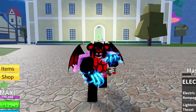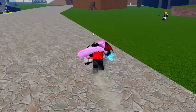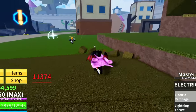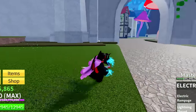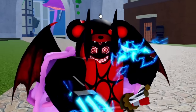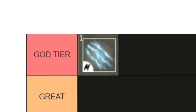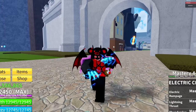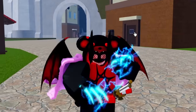Next up we have Electro Claw, and I'm going to tell you guys, this claw is amazing. It has one of the best abilities in the game for such an easy fighting style to get. It does a decent amount of damage. You have cool abilities — hold Z, press X, and if you press C, you have a slam down ability that can dash pretty far. It's a solid fighting style with crazy combo potential. You could combo pretty much anybody with this. Electro Claw goes straight to God tier.